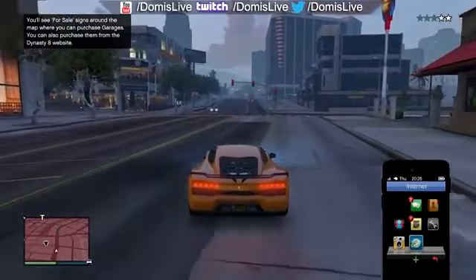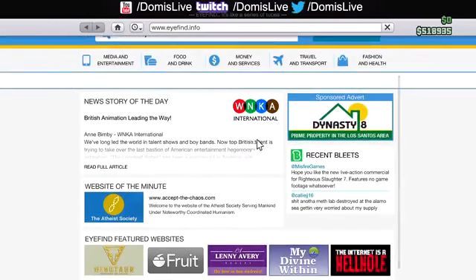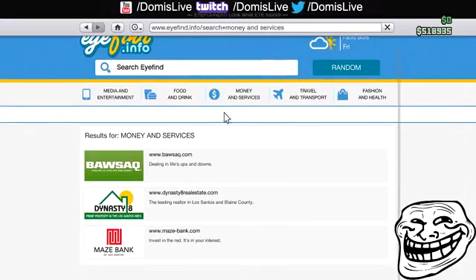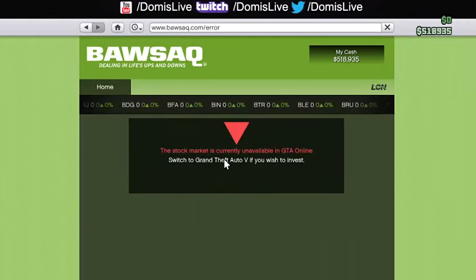What you guys need to do is access your phone or laptop and go to the online section. After that, click the money section. Once you do that, you're going to click on the BAWSAQ — and I know that sounds really funny, but that is the name of the stock market for GTA Online.